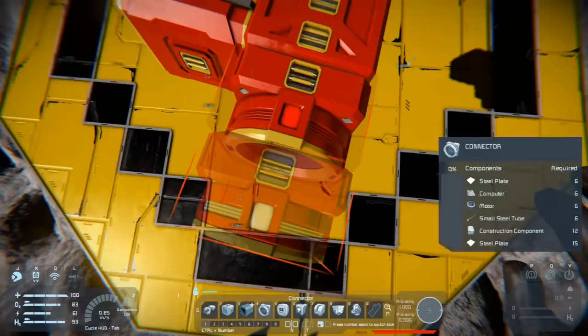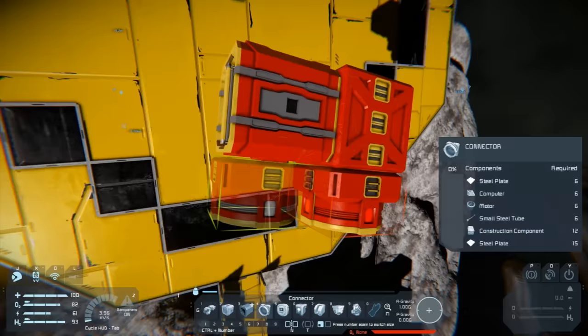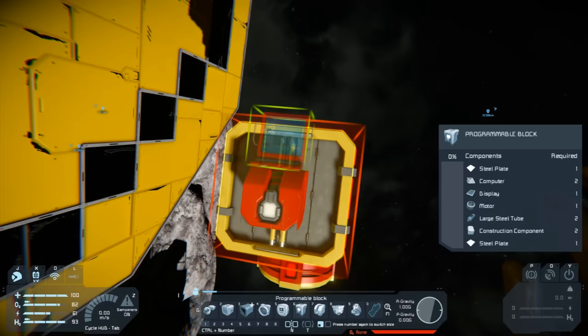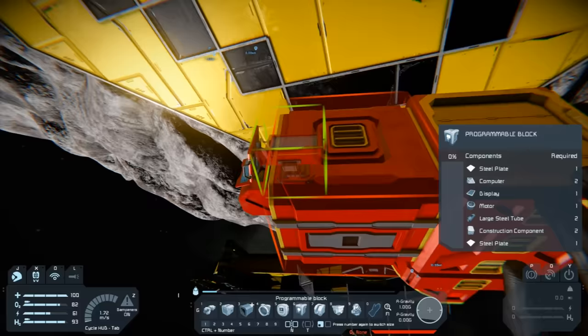I'm going to pop a connector on what will eventually be the bottom of the ship. Then we need to add our remote control block and programmable block. I'm adding the programmable block early so we can see the error messages it throws up as we go through.